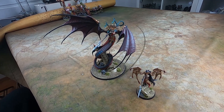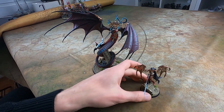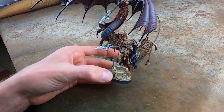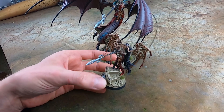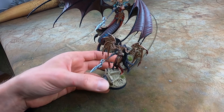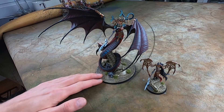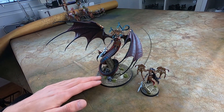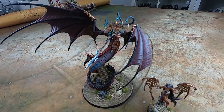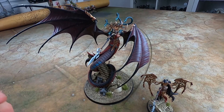Let's start with my favorite model: Morathi. She has two forms — the small one she's always using as a disguise when she travels to the mortal realms. She's a supreme sorceress and some kind of demigod even. And she also has a second form, which is her true self — no disguise left — showing how she was transformed while being in the belly of Slaanesh into an awesome winged snake monster.